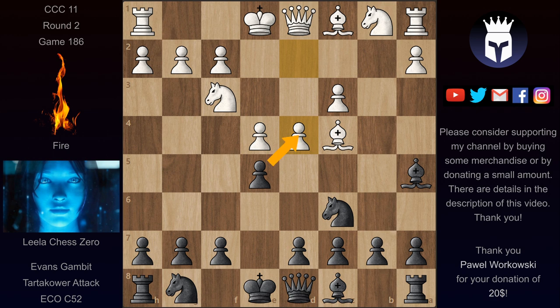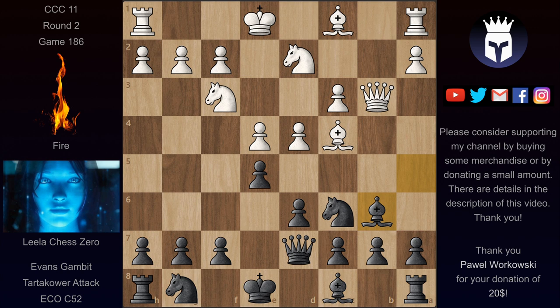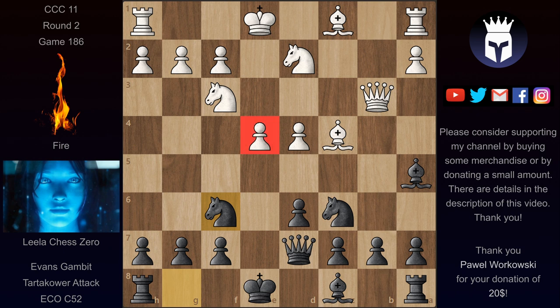Black can take the pawn, but in this game we have d6, defending it. Now we have Qb3, attacking the soft f7 point. We have Qd7 defending, and after Nd2 we reach the end of the book. The main move here is Bb6 with the idea to play Na5 and pick up that juicy bishop on c4. But Lila had another idea — she went for the other variation, taking on d4. Now we have cxd4 and Nf6, hitting this pawn.